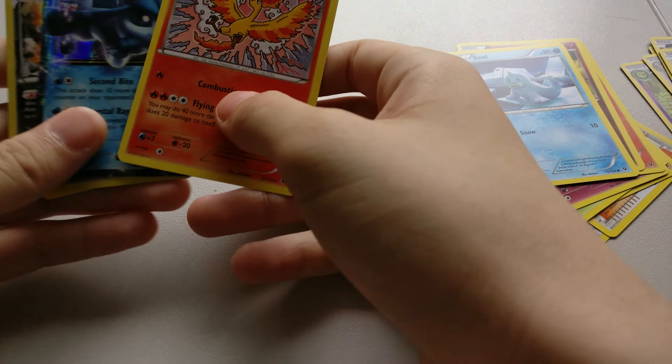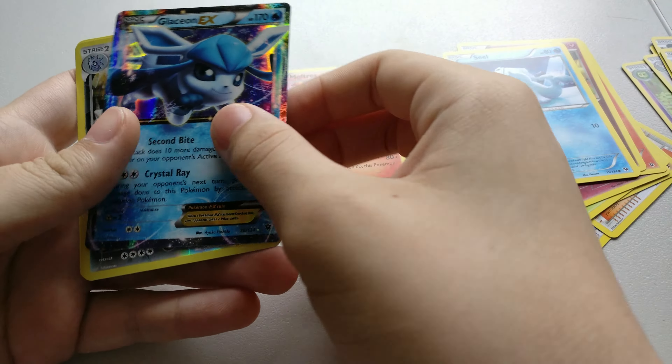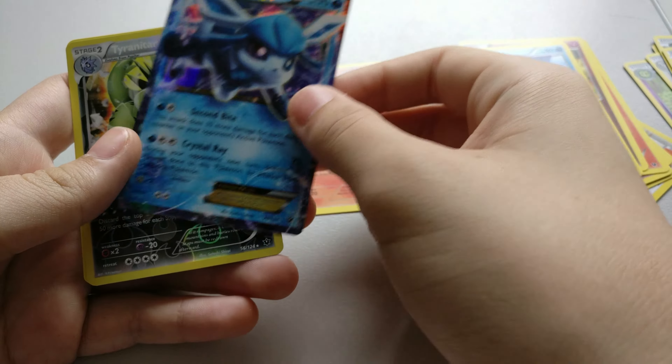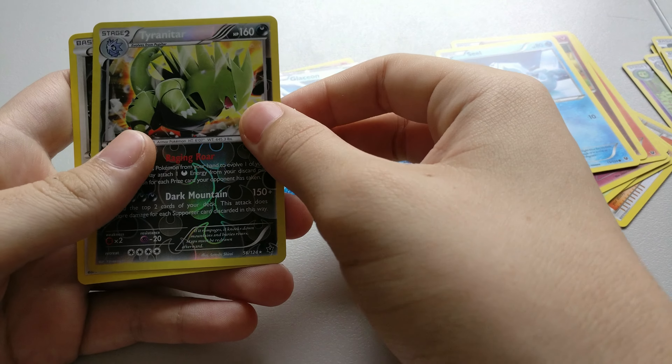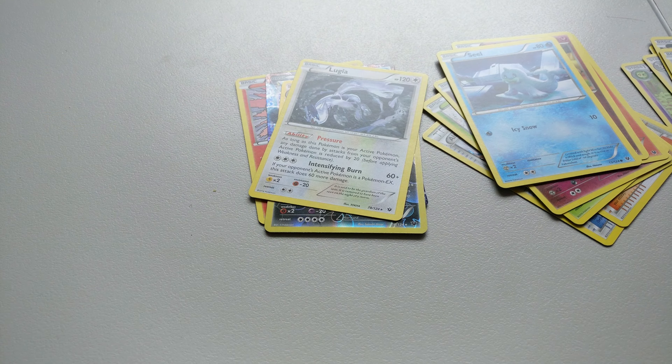So today we pulled a few nice cards, one of them just a personal favorite. We have a Moltres, a Glaceon EX, a Tyranitar, and a Lugia. Thank you for watching. Don't forget to like and subscribe. We'll see you next time.